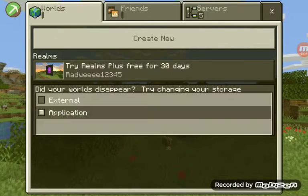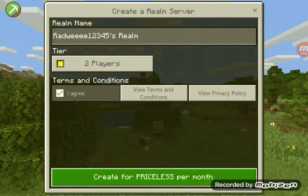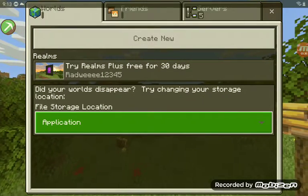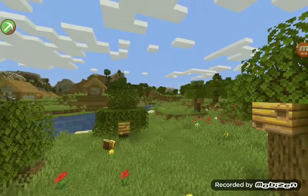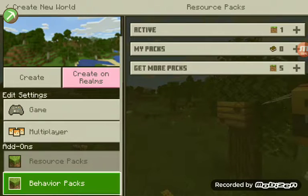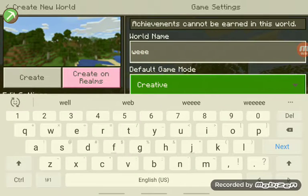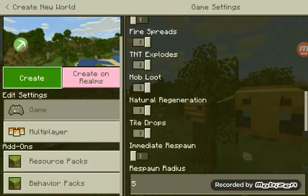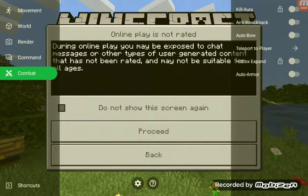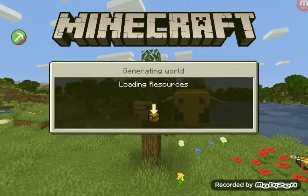Anyways, I'm going to create a new world. I agree — create. Okay so I'm going to create a new world. Alright, so we're going to create this world. I have just created a world called 'Combat.' Loading resources.